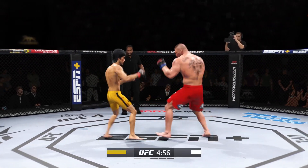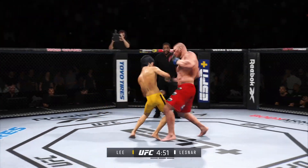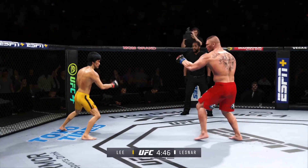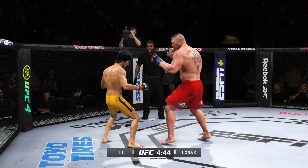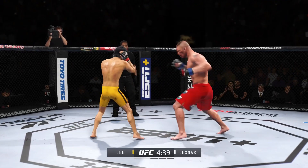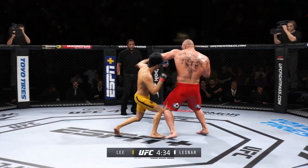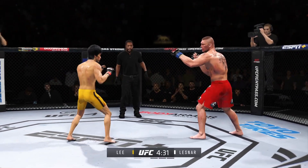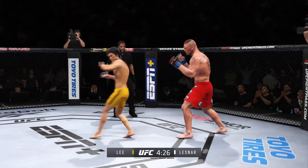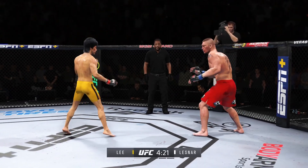Lee gets caught by that straight punch again. He lands another shot to the head. He's been pretty accurate tonight, landing some significant strikes. But his corner is looking for him to mix it up a little bit more and throw more volume, because they don't see too much of a threat. This guy has to have confidence in knowing that when he extends his combinations, he's still safe and going to be able to land.